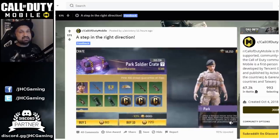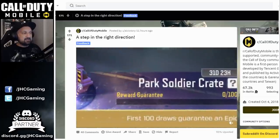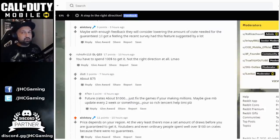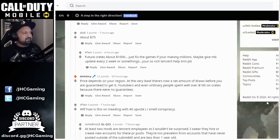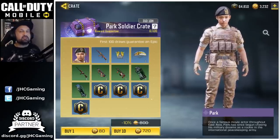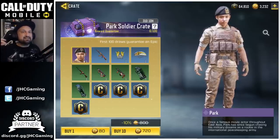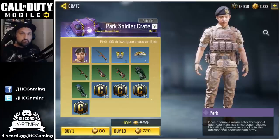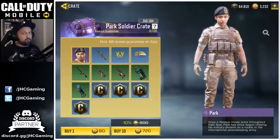On the CoD Mobile Reddit, another post says: 'A step in the right direction — Park Soldier Crate finally getting a reward guarantee.' Again in the comments someone says: 'Dude, you have to spend a hundred dollars to get it, not the right direction.' But the original poster replied: the price depends on your region, and in previous crates some guys had to spend well over a hundred dollars to get the soldier skins. The reward guarantee doesn't stop you from getting lucky on your first or second try — it just prevents you from going over 100 crates.